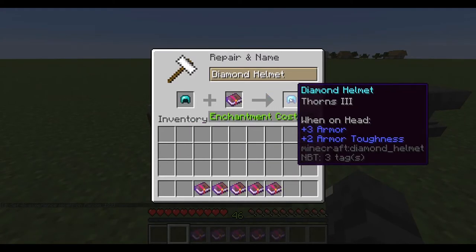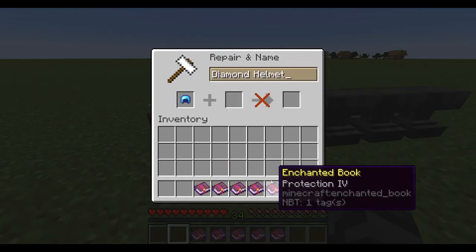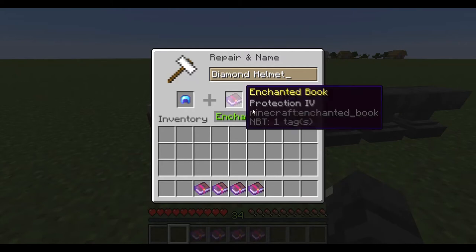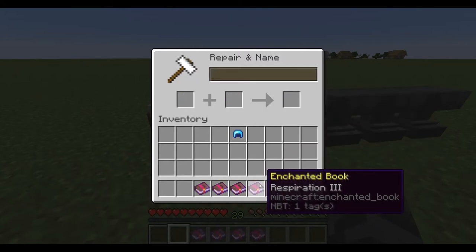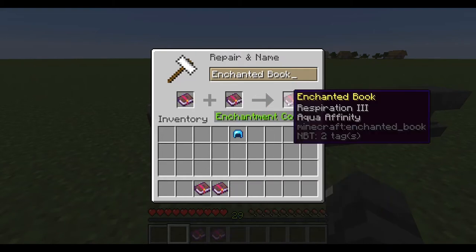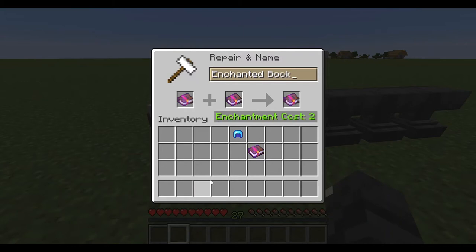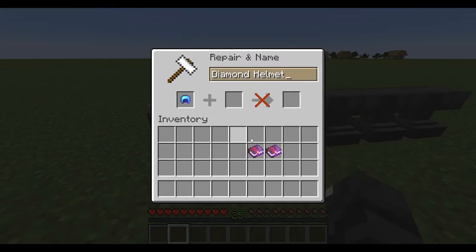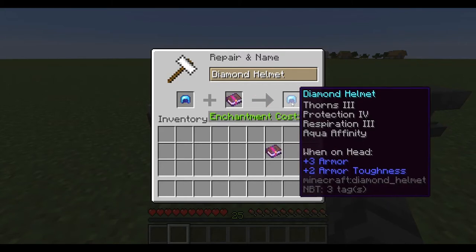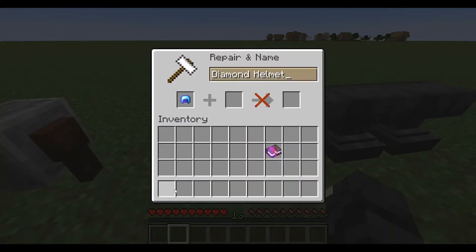First thorns, then protection, then combine respiration and aqua affinity, then combine unbreaking and mending, then add this, then add that.